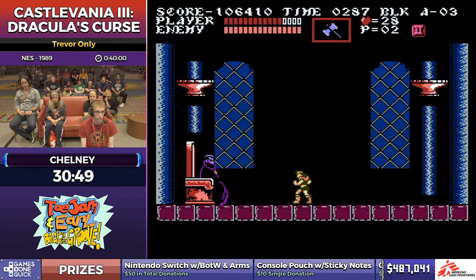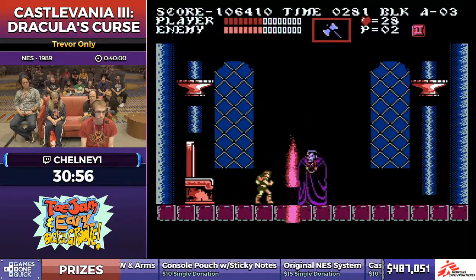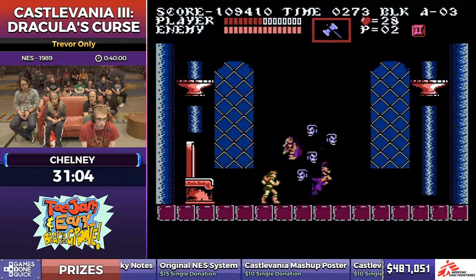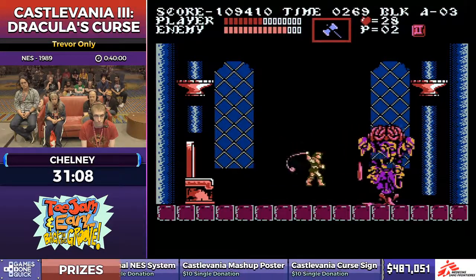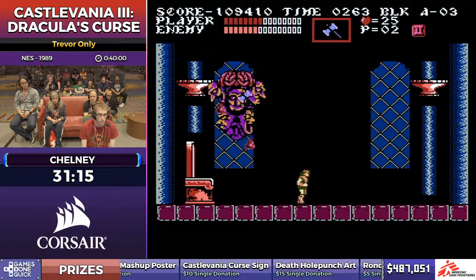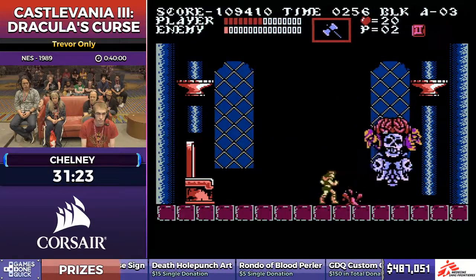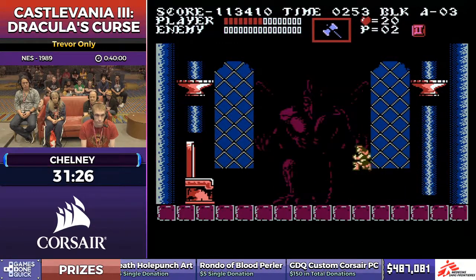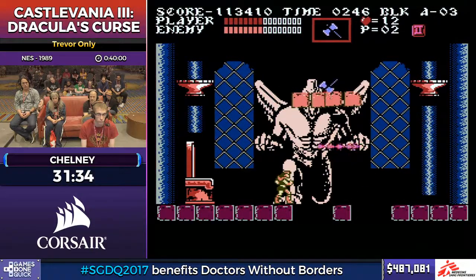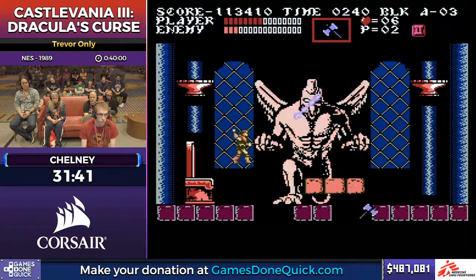Dracula has three forms. The idea with this first one is to try to manipulate the big flame so that he can avoid it. For form two, he wants to finish it with 16 hearts so that he can only use axes to fight form three. It's kind of easy to get boxed into a corner by form two. With Trevor especially, these blocks can lead to you falling into the pits, so he's watching those and manipulating the targeting for his lasers with his jumps.